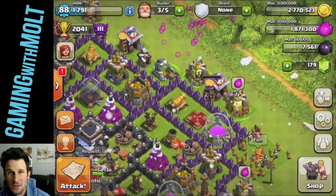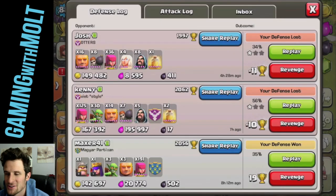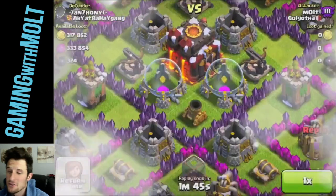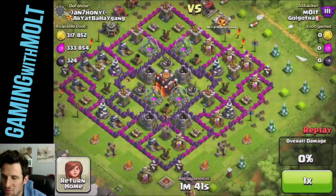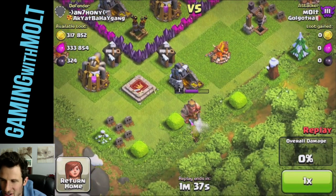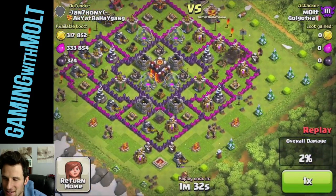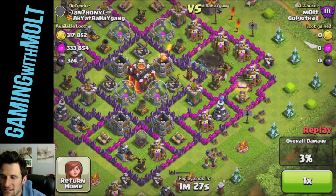We'll see if we can get lucky and find a base with some nice loot. I'm going to show you this replay — this attack log replay — with almost 650,000 in resources. This was a great base to find. As you can see, all of his storages are completely empty. I thought I dropped enough archers to take out the king, but clearly I didn't, so I just started attacking up top and totally forgot about him.